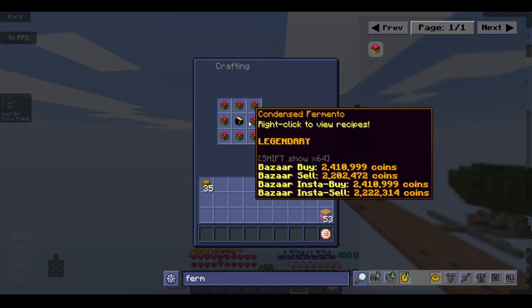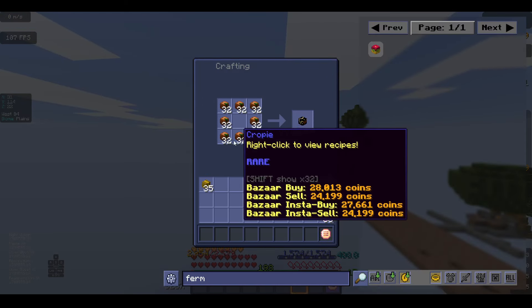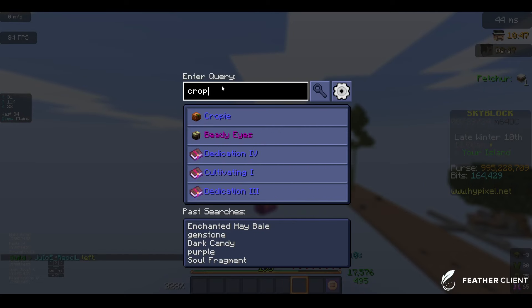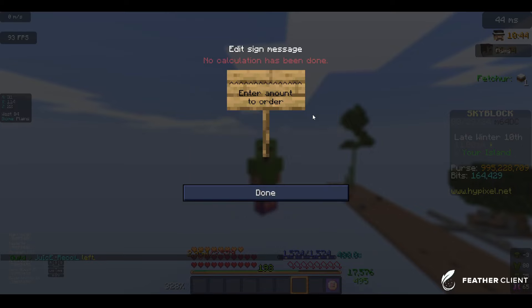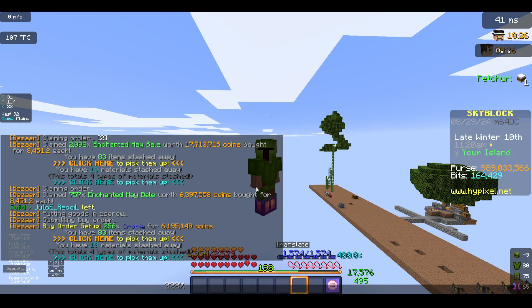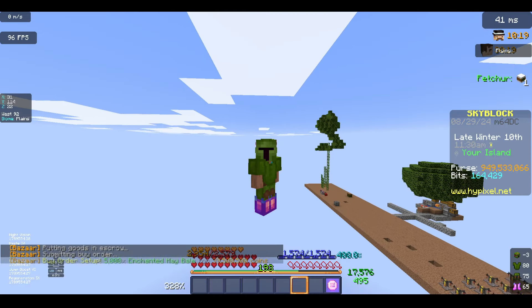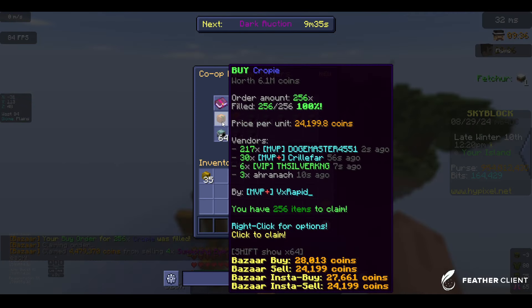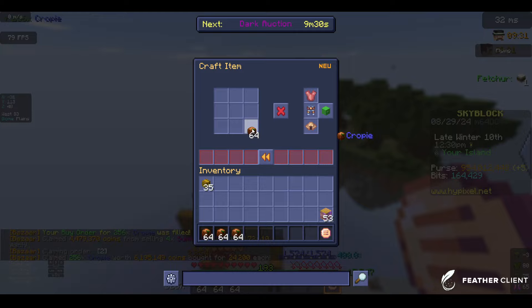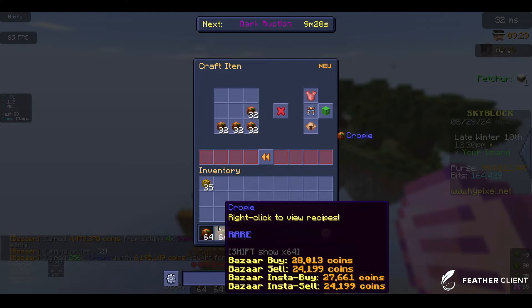Now let's see what we need for a Fermento artifact — we need 4 stacks of Crappie. So we just search that up and set up a buy order for 256, which is 6 million coins. However, the other components are going to be far, far more. In the meantime, let's just set up another buy order. It actually filled, so that's pretty cool.